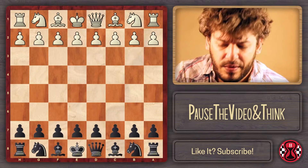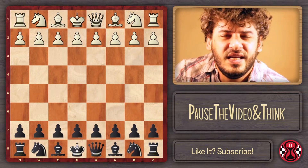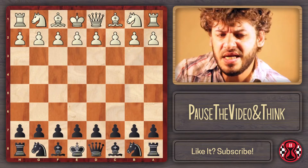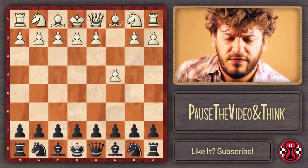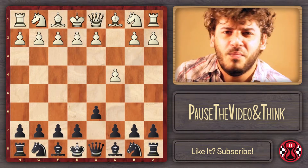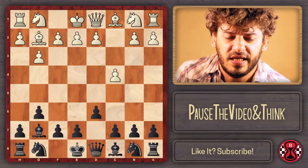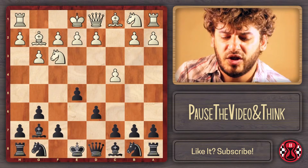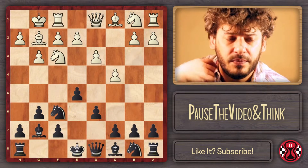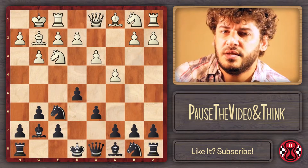I've said this before about the English, but normally when we see English opening players, they usually play that opening all the time. It's understandable. Let us take for an example: my typical modern or King's Indian against the English defense. I'm talking about this typical English with the light square bishop fianchetto, d3, knight f3, and castles — this typical scheme. They play this all the time. It's hard to surprise these opponents.